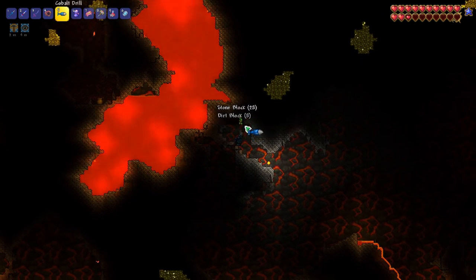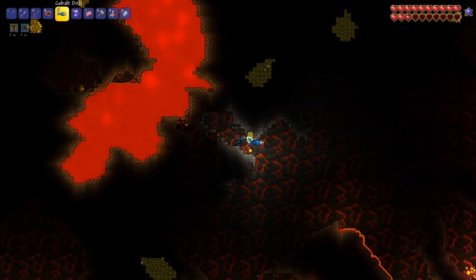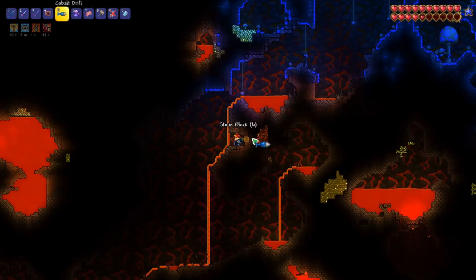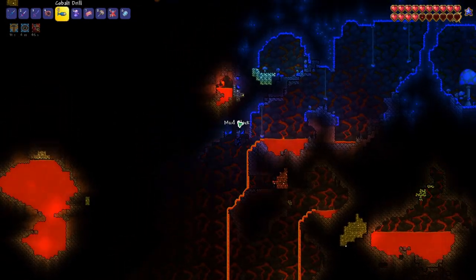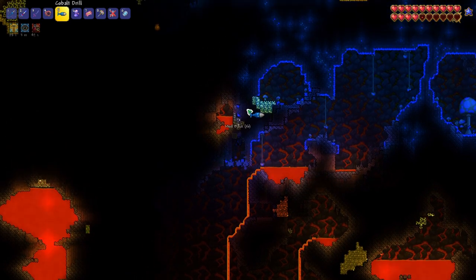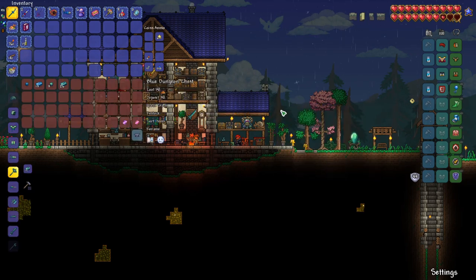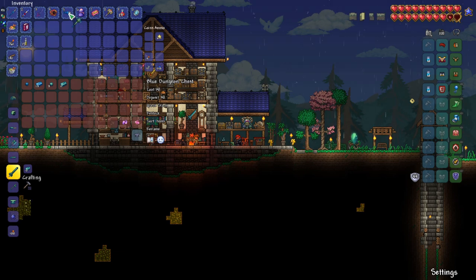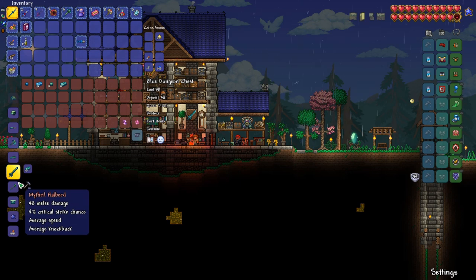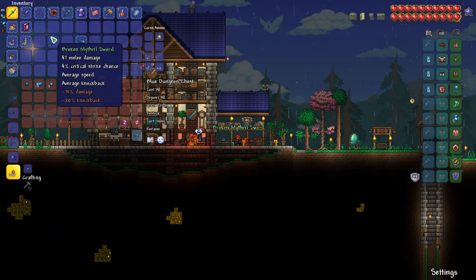I think we should grab this mithril right above us and then go back to base to get our next tier of pickaxe. Now we've got 26 mithril bars, and a mithril pickaxe costs 15, so that's perfect. I forgot to do a drill — I'm so used to doing pickaxes. Maybe we can grab a mithril sword as well; that could be a nice thing to try.